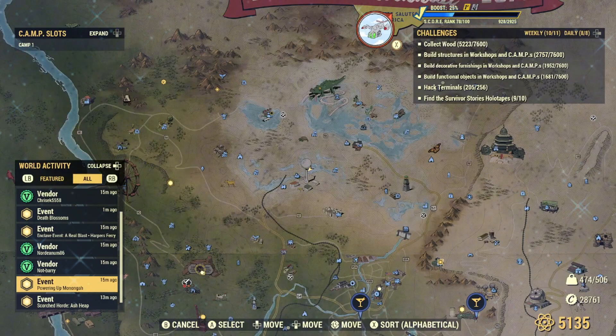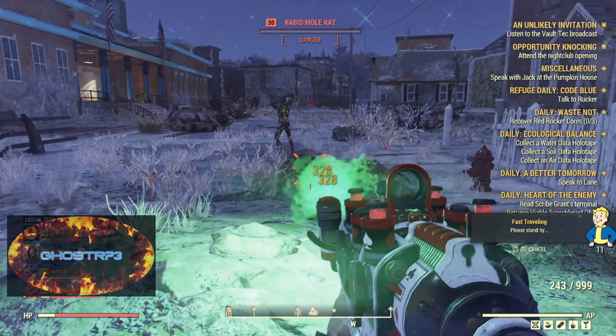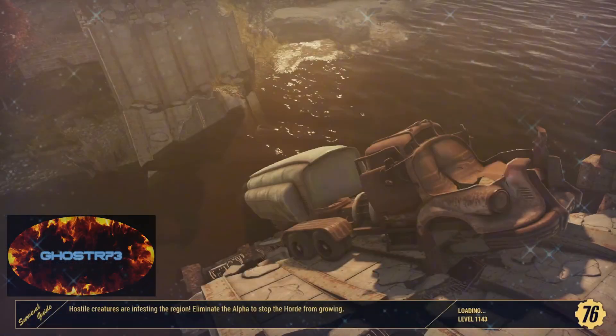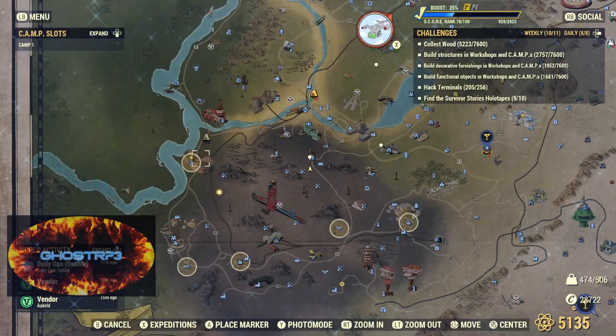Every now and then you get this horde event, and if I can get away from this glitching mole rat, I can show you what it looks like. There you go — travel time! Sometimes it's right there where you spawn, and sometimes you have to go to the map and investigate some suggested locations.